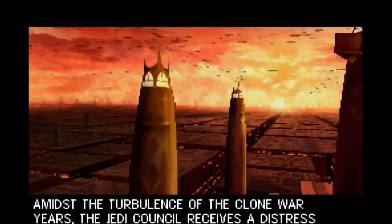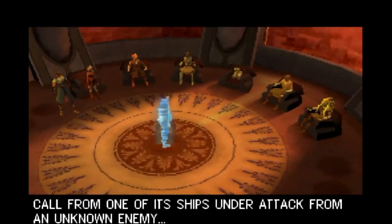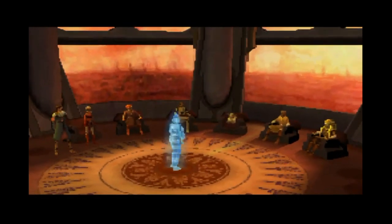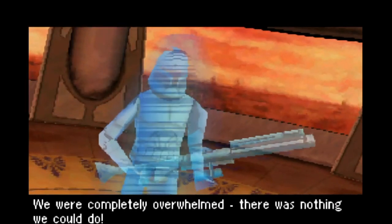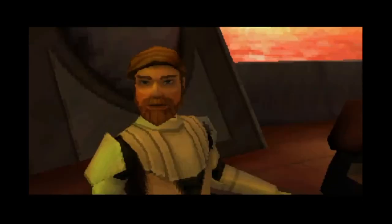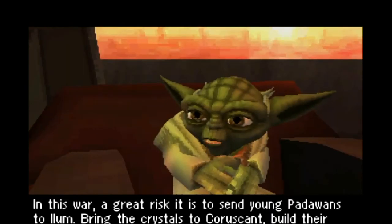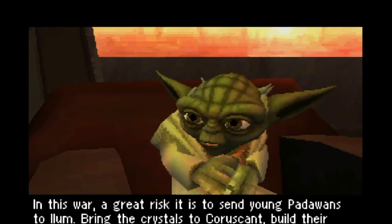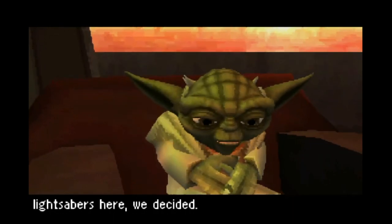Amidst the turbulence of the Clone War years, the Jedi Council receives a distress call from one of its ships under attack from an unknown enemy. "They came out of nowhere. We're completely overwhelmed. There was nothing we could do." "We have to help them." The Sedawan was carrying a supply of lightsaber crystals from Ilum. In this war, a great risk it is to send young Padawans to Ilum. Bring the crystals to Coruscant. Build their lightsabers here, we decided.